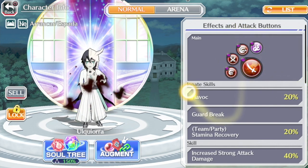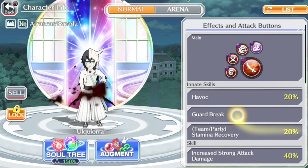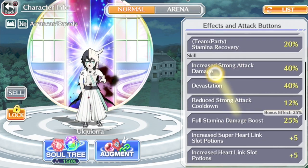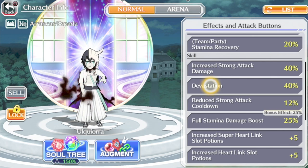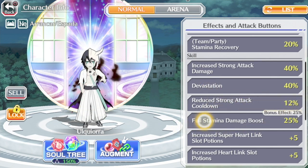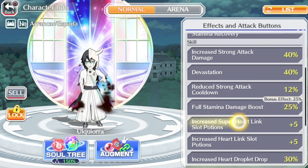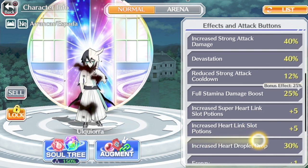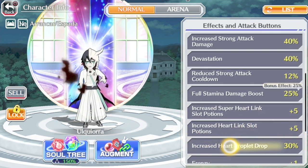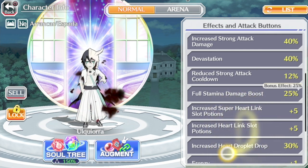Taking a look at his attacks and skills, he is a melee SP unit with weakening on all of his abilities. His innate skills are Havoc 20%, Guard Break, Team Slash, and Party Stamina Recovery 20%. As for his skills, he has 40% Berserker, his Devastation is 40%, strong attack pull-down 12%, he is T20. I gave him full stamina damage boost. For one bonus, he has increased super hard link slot potions plus five, increased hard link slot potions plus five, and increased hard droplet 30%. So he is a great farmer for the Mind attribute — you can use him in IT and epic raids and he's really great.